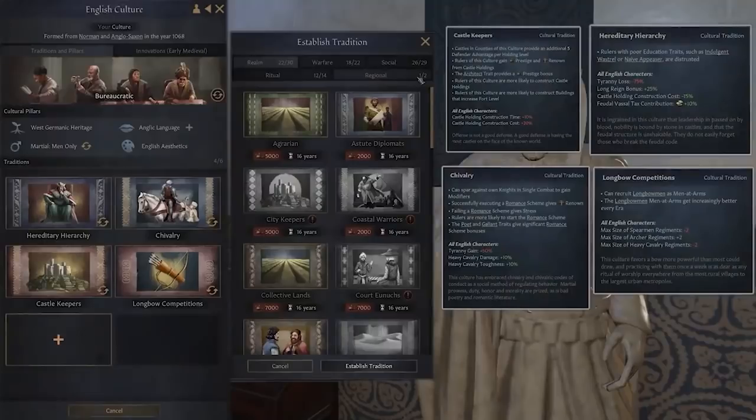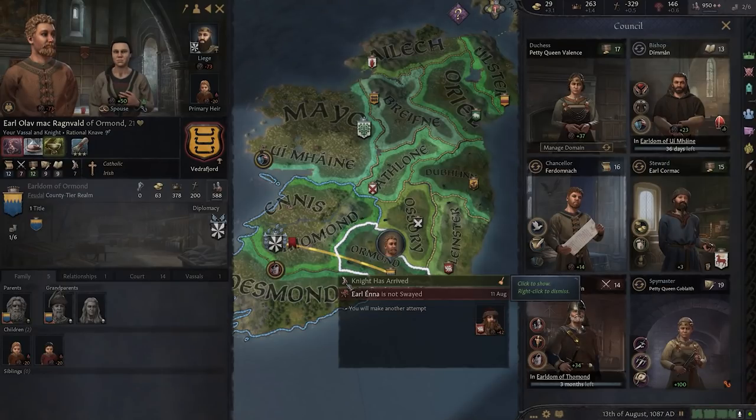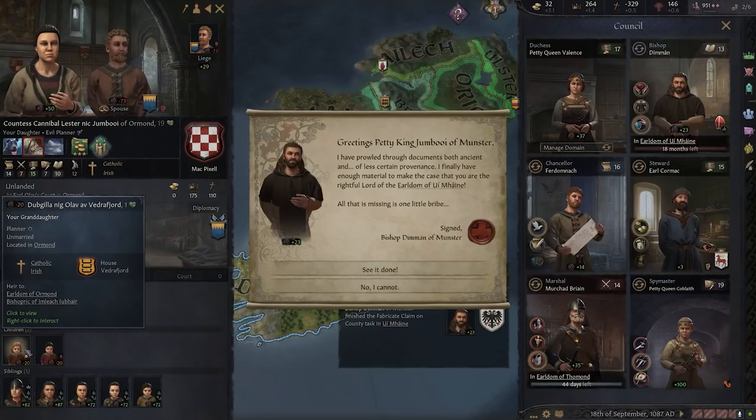I think the best way to prove this is to show this. Here is essentially what it looks like in practice. It builds on the updates to the culture system, the more flexible culture system that's being implemented in the DLC. Here you can see a variety of different traditions that form a part of, in this case, the English culture. Of course, this will be adaptable and change a lot, depending on who, where, and what you're playing in Crusader Kings. Apologies for the quality on those shots — I promise there'll be better quality moving forward as soon as the DLC is officially released.